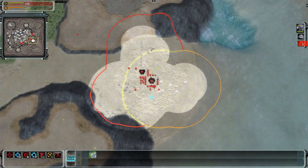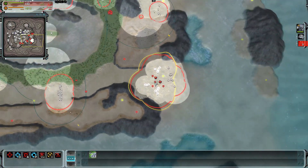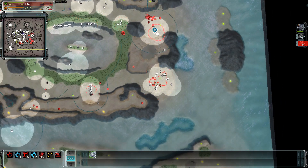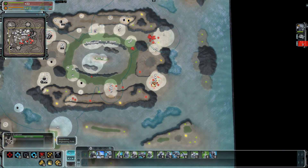What I just showed you works for basically everything. For example, when you're pushing with your ACU and your ACU decides to shoot at land factories instead of units, just click the ACU and specify priority on the units. That easy.